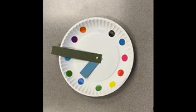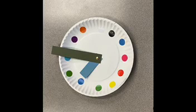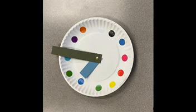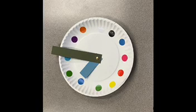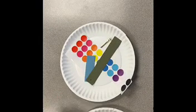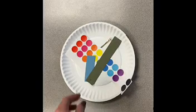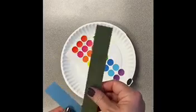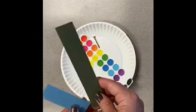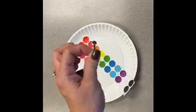Forever is a time that never ends. Let's make some special clocks to remind us that we will never run out of time to enjoy all the wonderful things in heaven. For today's craft, you're going to need the plate with the hole punched in the middle, your dot stickers, your two strips — one is about three inches and one is six inches long — and then you're going to need your paper fastener.